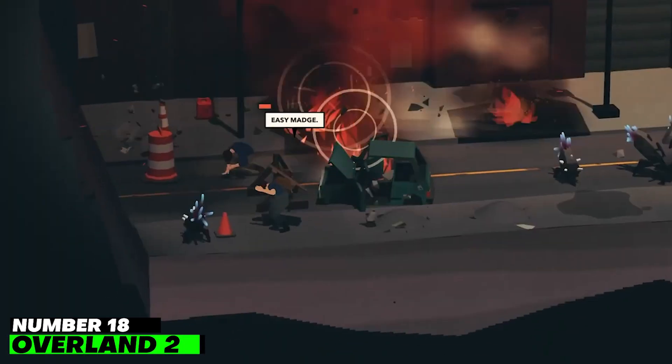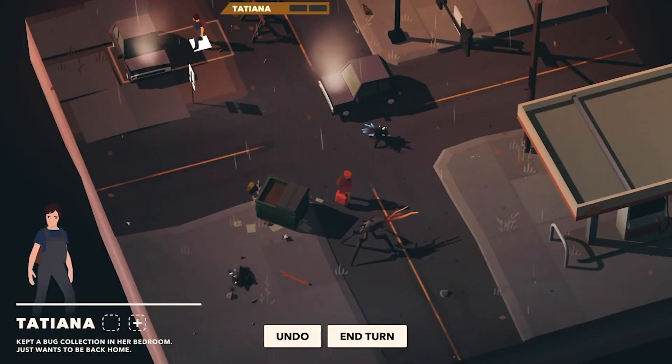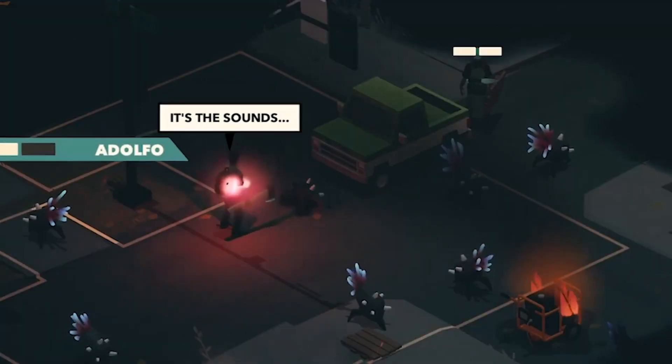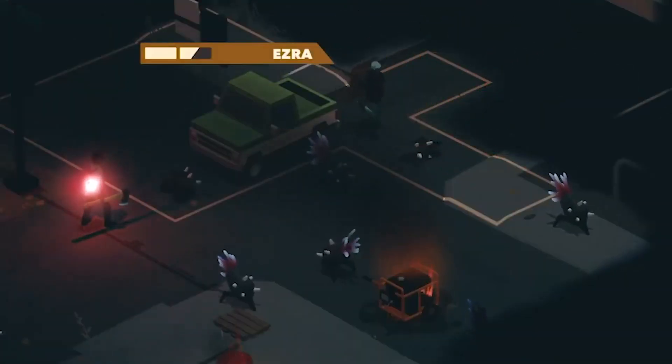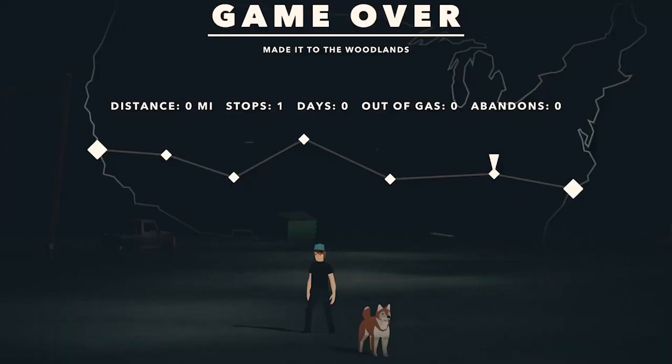Number 18: Overland 2. Given how long Overland has been in development, it's impossible to say that it was influenced by Into the Breach. Both games are turn-based roguelikes that prioritize desperate measures over grand strategies. The UI is neat because it's supposed to simplify strategy games for tabletop gamers.